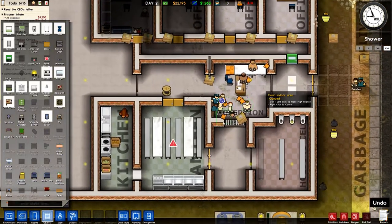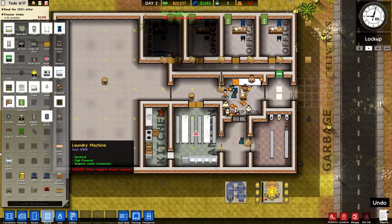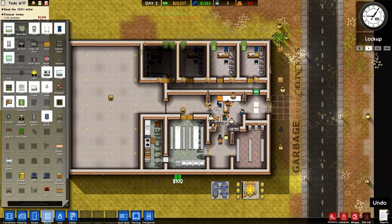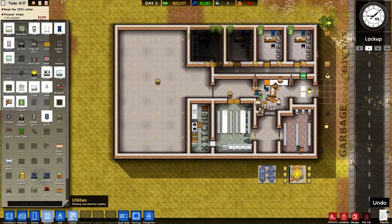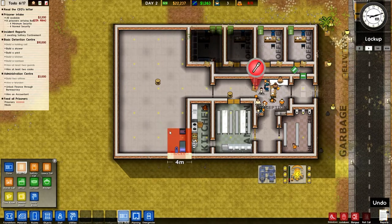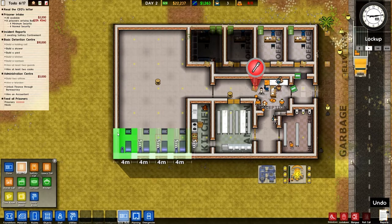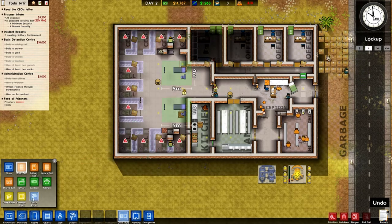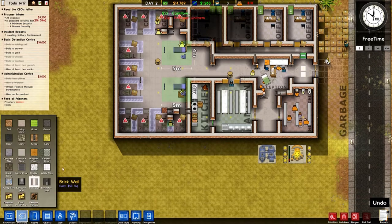You can see these guys coming into the prison now. I'm going to slow the time down — we don't want them getting the wrong idea about this place. They're being taken to the holding cell. Now I'm going to quick-build basic cells — get four in a row here. That should just about do it. Let's get some walls in. They've got brick walls already on them, but that's fine.